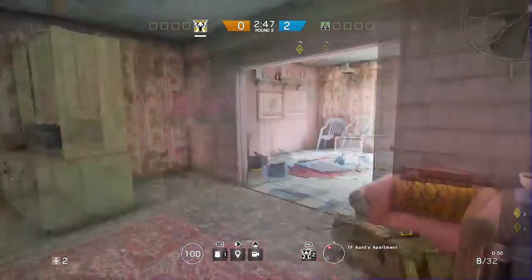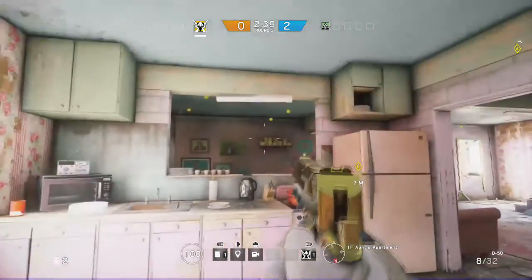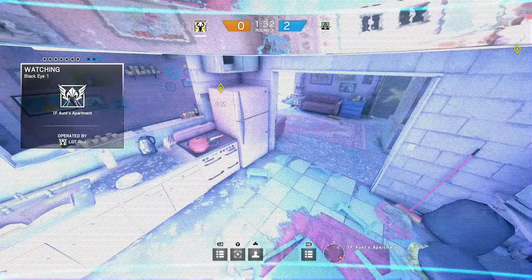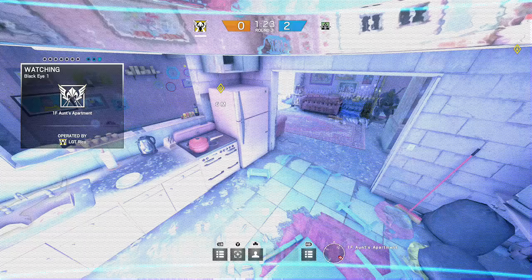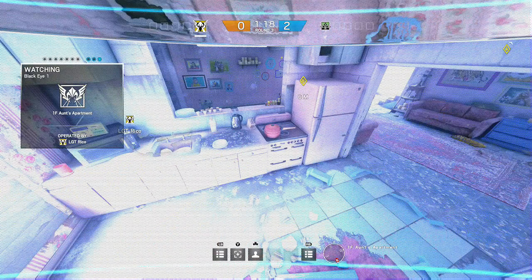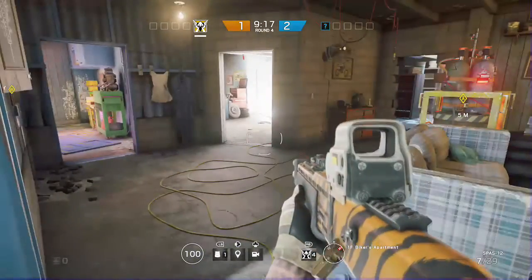The next camera location is in the same style as the upstairs spotlight hanging from the roof, but this one's in the kitchen. It's going to give you a great view of the entire kitchen and living room as attackers move in through any door that the other cameras can't see. As you can see, if he moves behind the bomb to the corner or into the kitchen to plant, this camera covers it. It's very hidden and nobody expects it there.